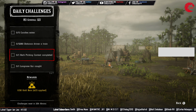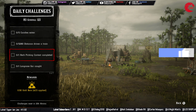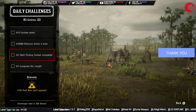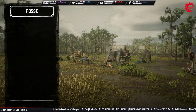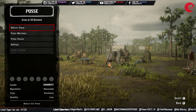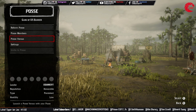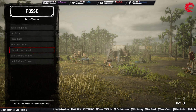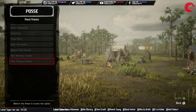Then you have to do a hard picking contest, which is a posse versus challenge. Go to your posse option, start a posse or join another posse. From there go to posse versus and start a hard picking contest when you have a minimum of 2 players in the posse.